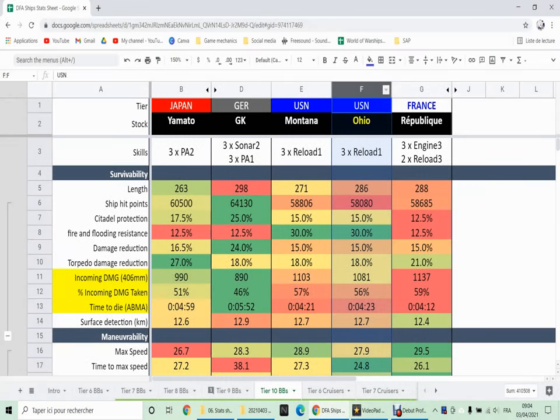Let's compare the Ohio to the Montana and a couple of other ships with eight guns at tier 10, and the Yamato, the king of snipers. And immediately we notice that the Ohio has Rapid Reload 1, three times — no Rapid Reload 3, no Precise Aiming. That's a bit strange, but it's just like the Montana.